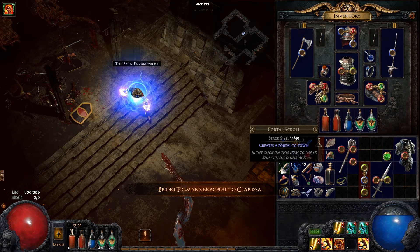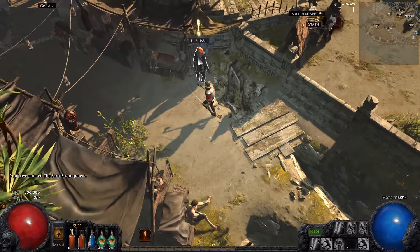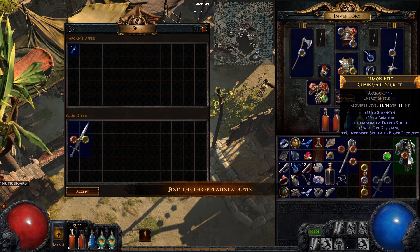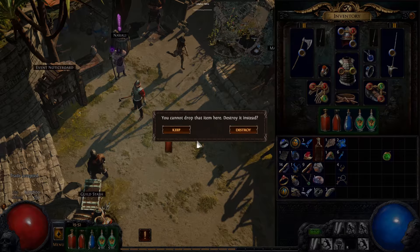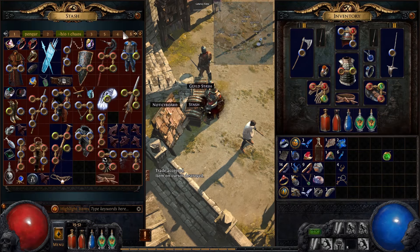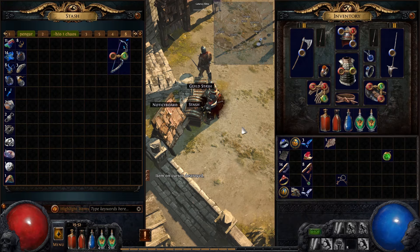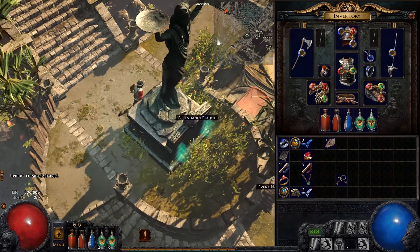When you bring Piety's health to halfway she runs away. Here we find Tolman — Clarissa's boyfriend — rest in peace, Tolman, who is now dead. He drops Tolman's Bracelet, which you need to deliver to Clarissa so she has something to mourn. We also get the Sewer Keys, which unlock the next area. Let's sell some items, get more currency, and identify a dagger — you never know. I pick up new flasks and store my currency safely.